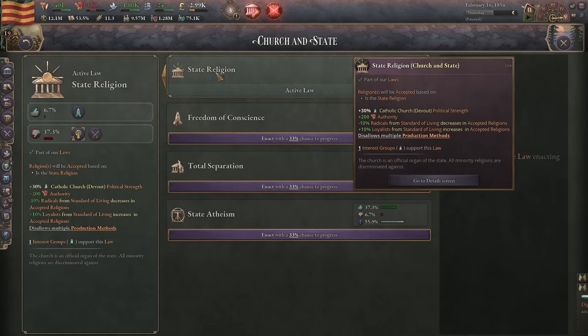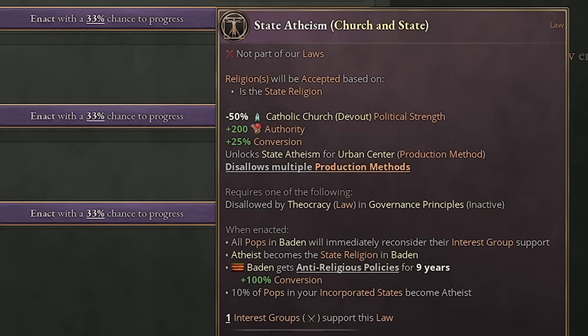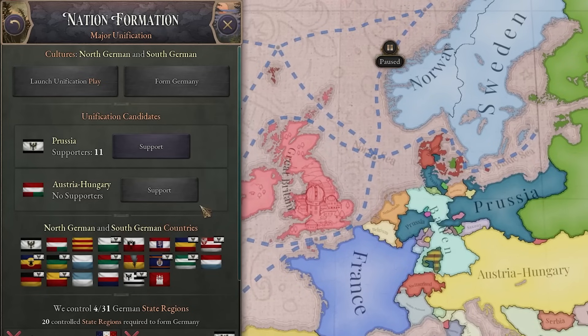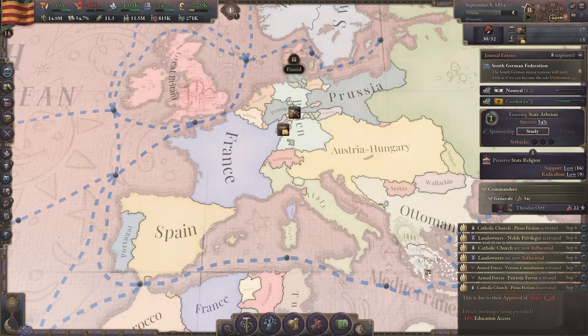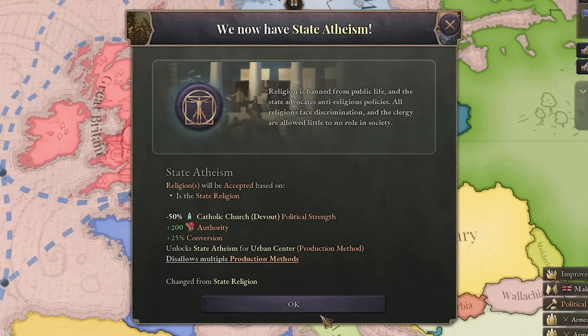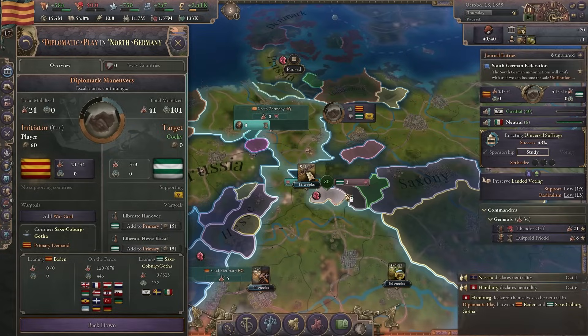And now we have a new cool flag. Now we can get rid of state religions so we're not discriminating as much. We can even go for state atheism — it gives more authority, so sure. Looks like Prussia got Schleswig-Holstein but they still don't have the leadership yet. Italy also formed, I just noticed. And now we officially became atheist. Now let's get universal suffrage. I'm kind of bored so I guess I'll annex some more German states.